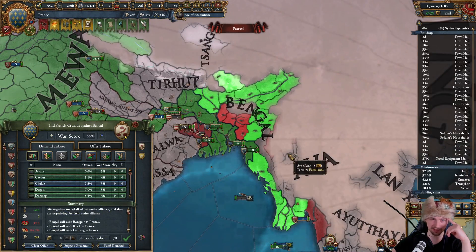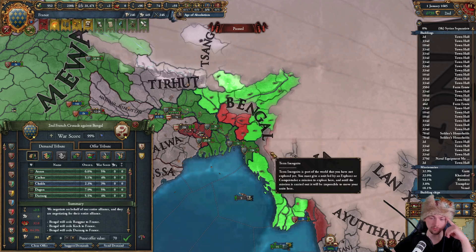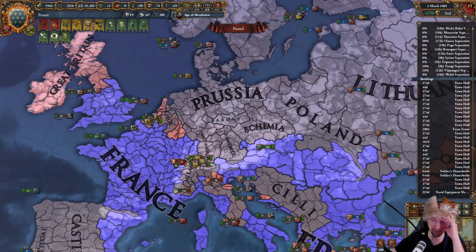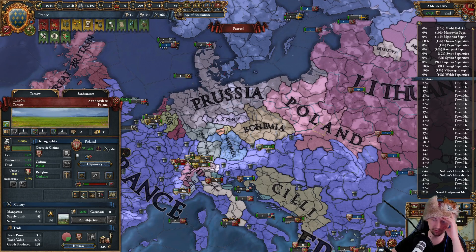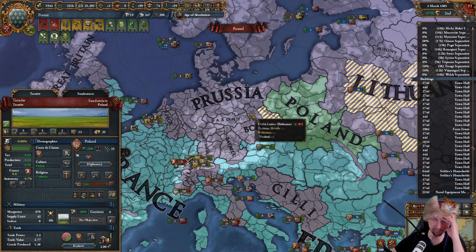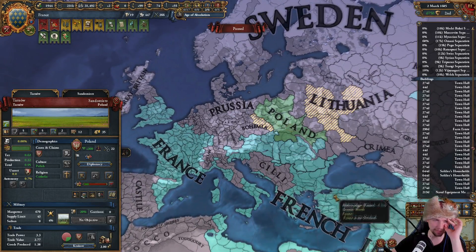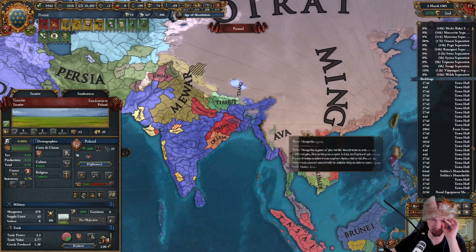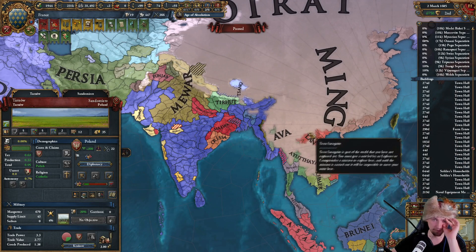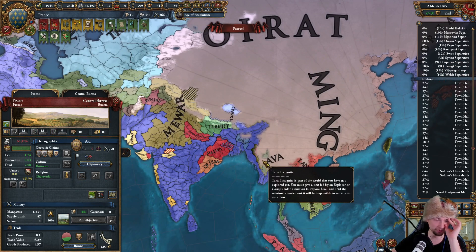I'm going to take the 10% admin efficiency idea. The next one covers governing capacity - this was supposed to be 99% overextension but it'll be 84%, and only 281 admin points needed, so in a few months I'll be able to core all of those. Now it's time to move further into Europe - I'm going to attack Bohemia and feed Poland the promises of Bohemia, since they have claims on Silesia. Meanwhile I'm getting ready to attack Ava.